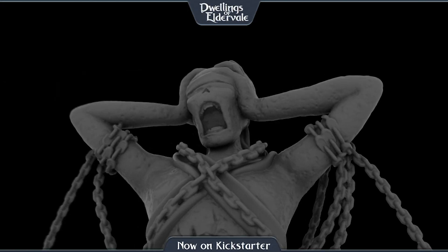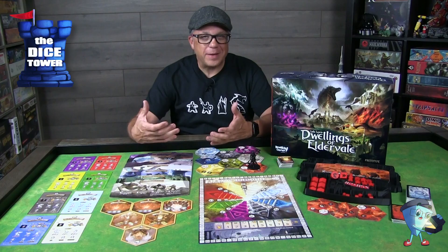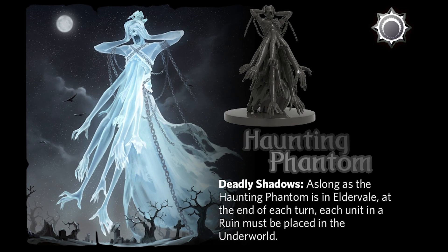Next we have the Haunting Phantom. The Haunting Phantom's power is Deadly Shadow. As long as the Haunting Phantom is in Eldervale, at the end of each turn, each unit in a rune must be placed in the Underworld. The Haunting Phantom, when dominated, is immune to this effect.